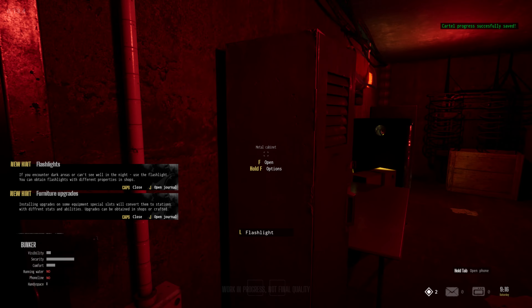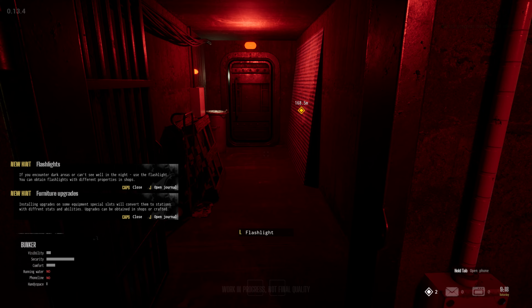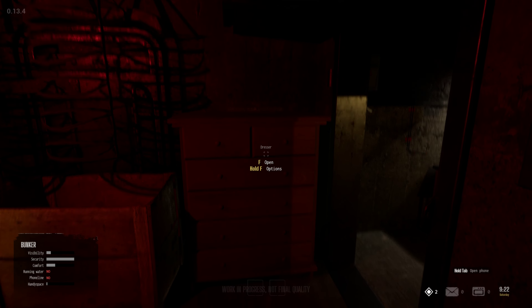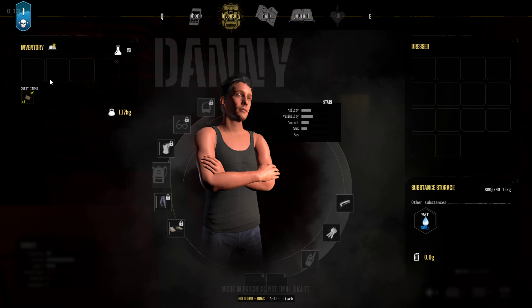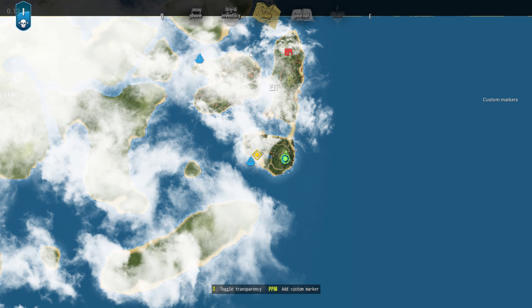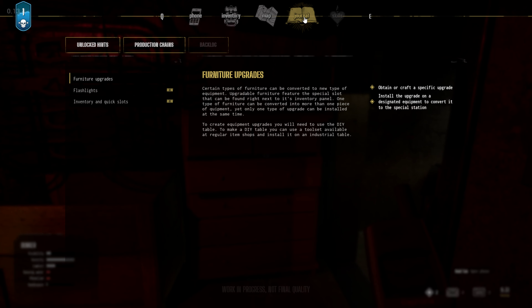Hold on. Flashlight — yeah, but how do I use it? Furniture upgrades. Alright, so hold F and just F — let's start with that. This is our inventory and we have an envelope with money. Oh wow. Fairly good sized map. Check the fuse box and something else. Okay, journal.